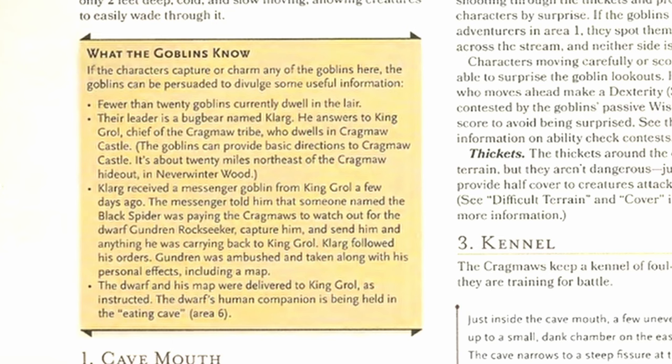Creative players might try to grab one of these goblins using the grapple rules or knock them out with non-lethal damage, and these guys are pushovers. If caught, they are easily going to tell the players everything they know, which is spelled out in the block on page 8. They'll even lead them up the trail, helping the party avoid the traps on the way. One thing that's maybe missing from this adventure: loot on these goblins. Any gamer at your table is going to check their pockets after this fight, so feel free to hand out like 1d8 copper pieces or whatever you like.